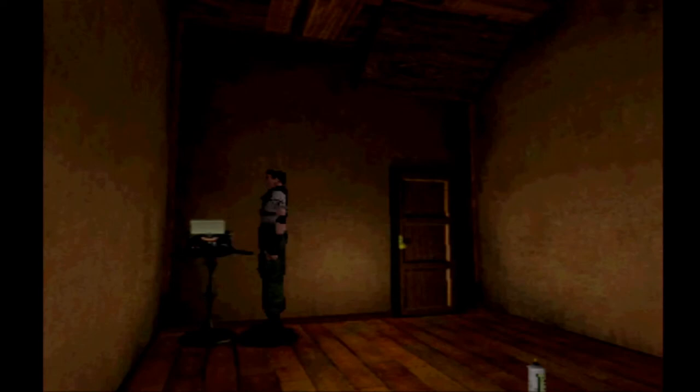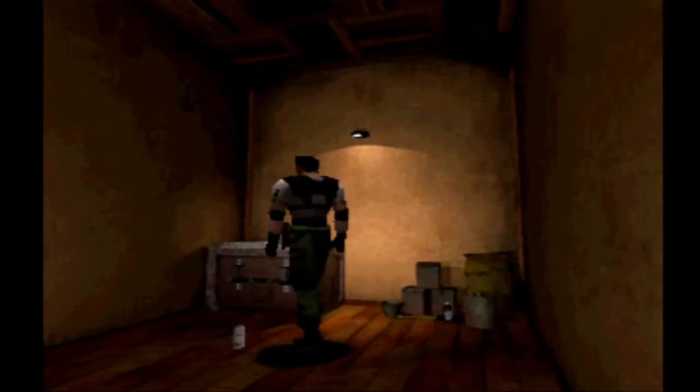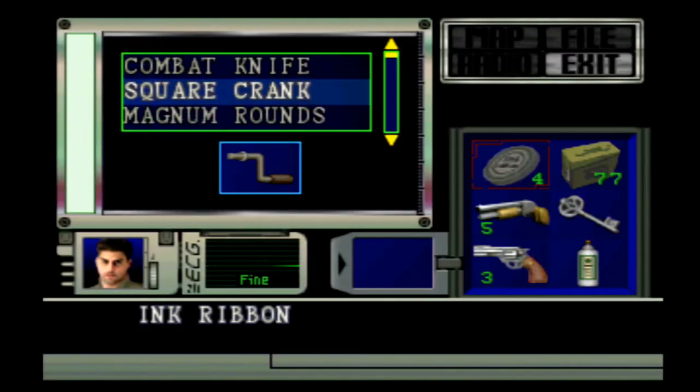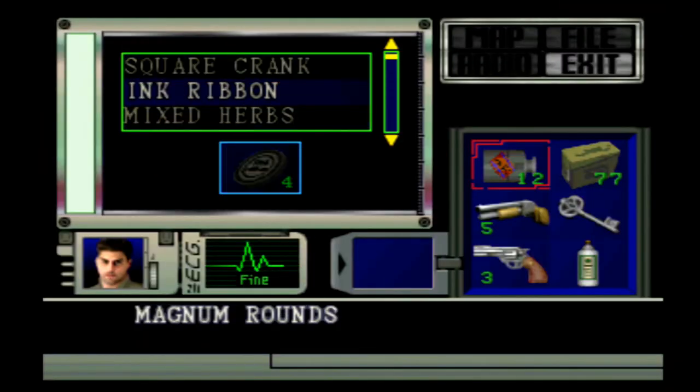Hello again and welcome back to Resident Evil Director's Cut Dual Shock version. We finally made it back to the mansion and now we're going to have to go upstairs to fight off that snake and find a way to get into the underground where the courtyard is. Let me just pick up a few things, like this item and some magnum rounds to reload.